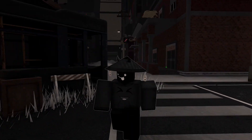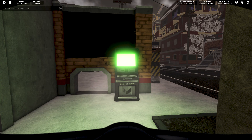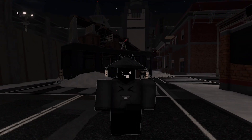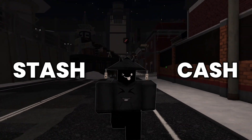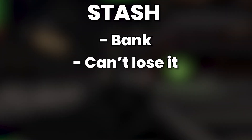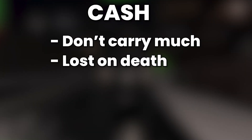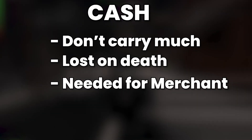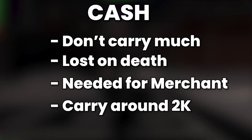Last we have the Terminal, which is basically a very advanced ATM. At the terminal you can withdraw or deposit your money, which is divided into stash and cash. Stash is your bank account which will always be there — you can't lose your stash. Cash on the other hand is very dangerous to walk around with; if you get killed you can lose some of your cash. But you do need cash to buy items from the merchant, so having some on you is a good idea.